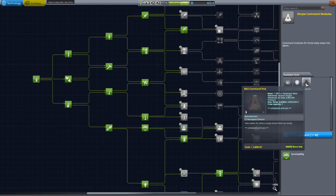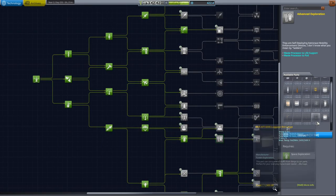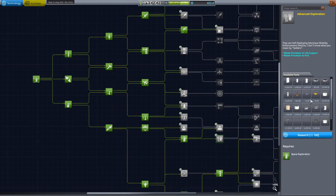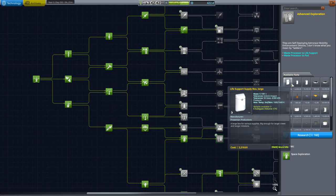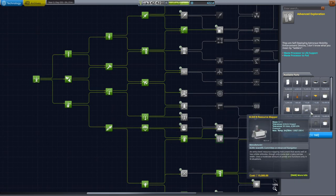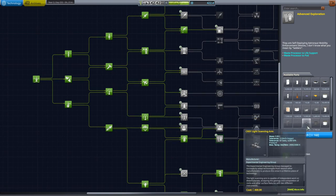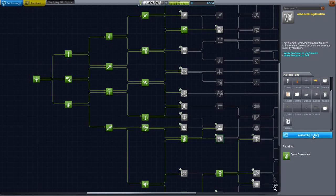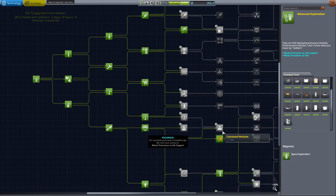We have 422 science, and we're gonna spend that on glorious research: advanced exploration, life support, supply containers, resource mapper, scanning arm, capacity storage upgrade, and ladders. I need ladders, people — if I'm gonna be landing, I need the ladders.